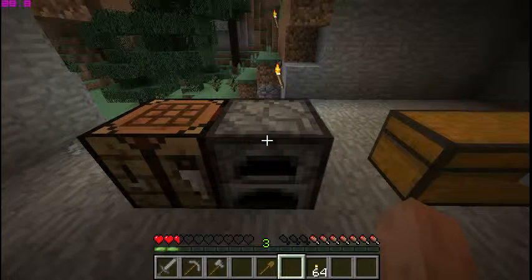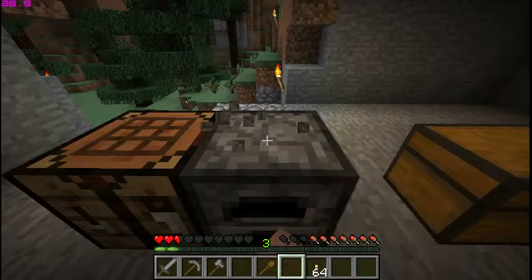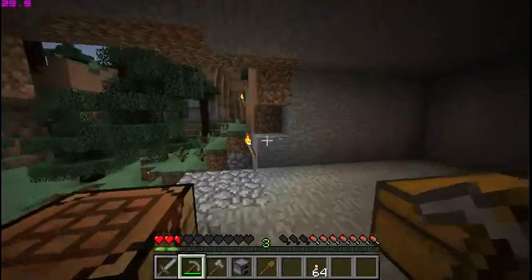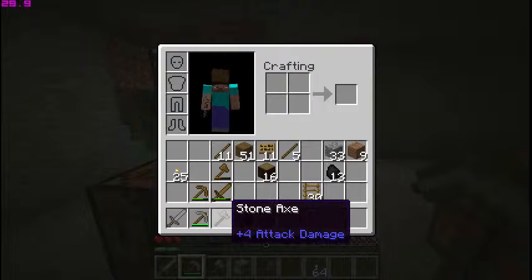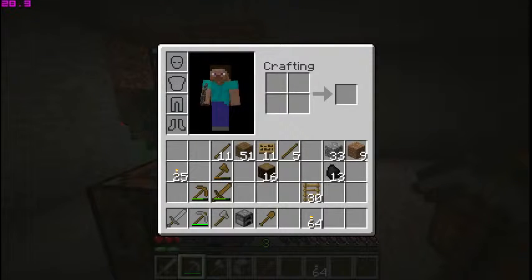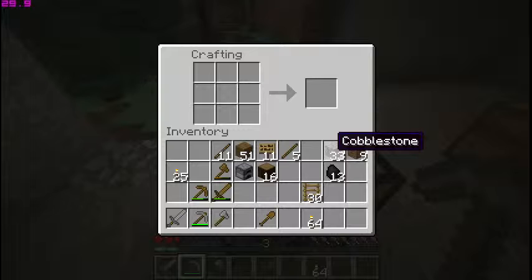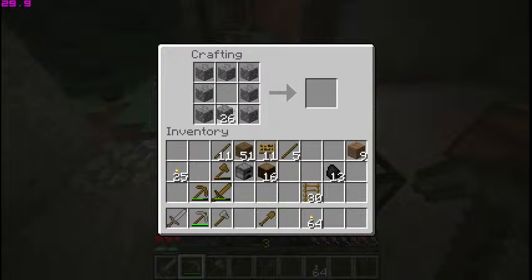For those of you that don't know how to make a furnace, I just wanted to show you how. So I'm going to destroy the one I have — there we go. I'm going to right-click my crafting table, take my cobblestone, and go one, two, three, four, five, six, seven, eight — and voila, I have a furnace. I don't need another one so I'm going to take all my cobblestone back.